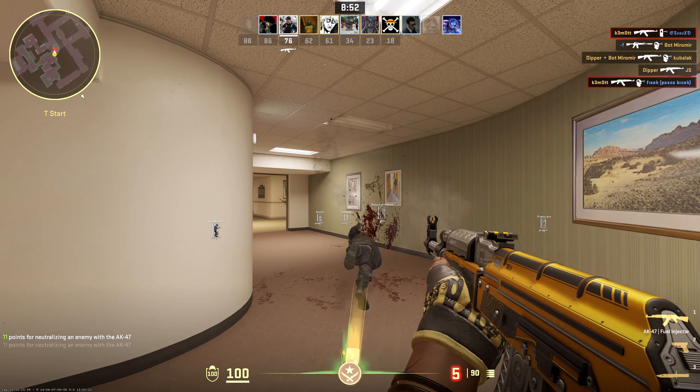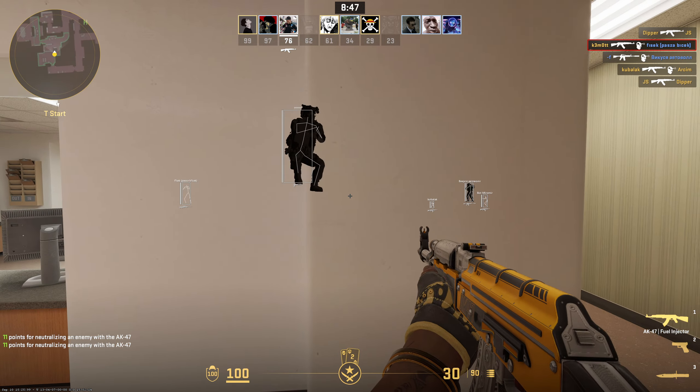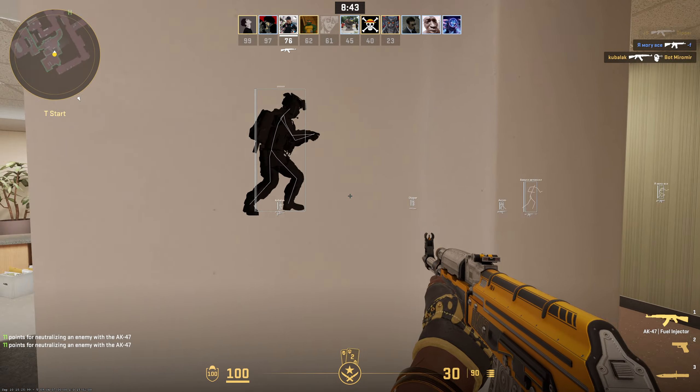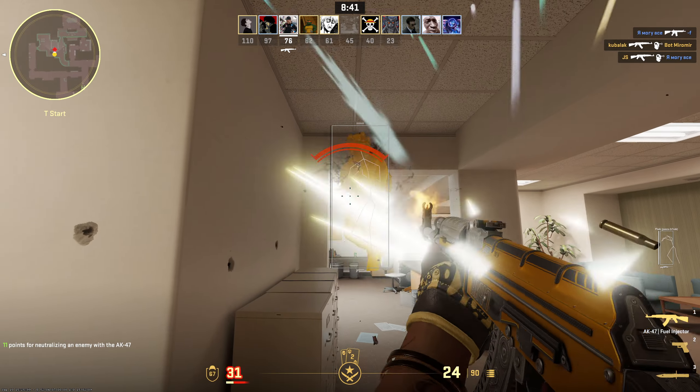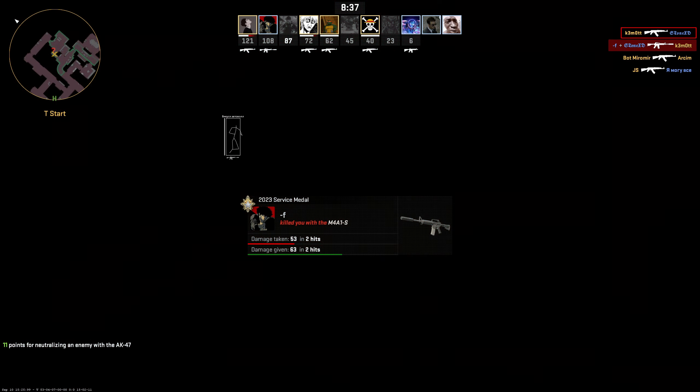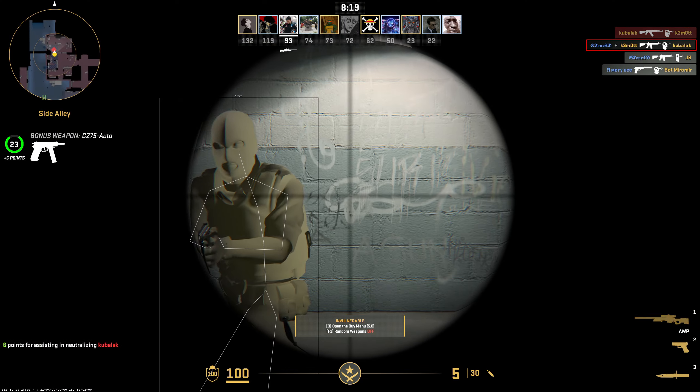It has both legit features, as you can see right now, as well as semi-rage, and of course HVH features. So you do have the legit bot. You have RCS, which is helping you control the recoil of your weapon, like AK-47. As you can see, I'm not moving my mouse.